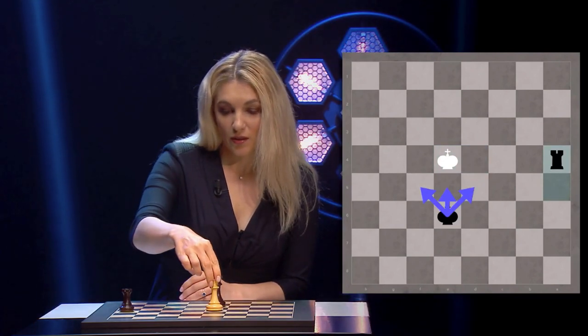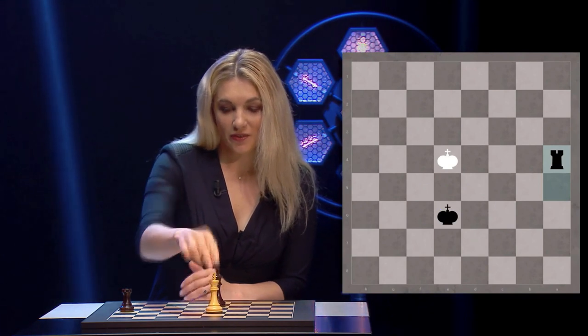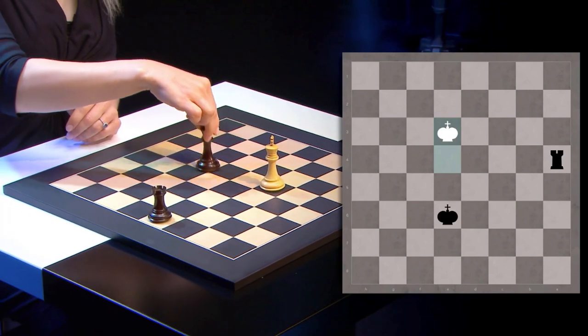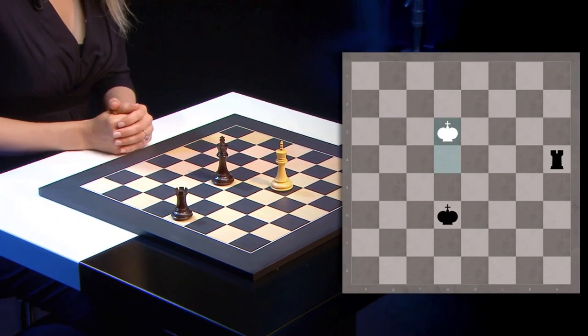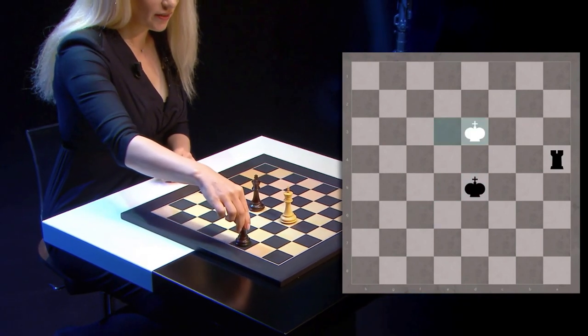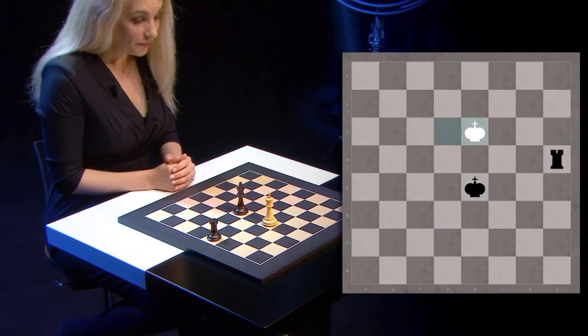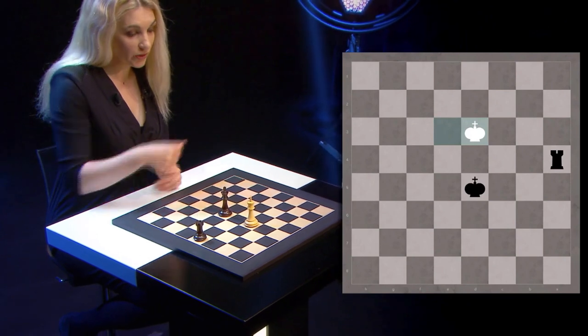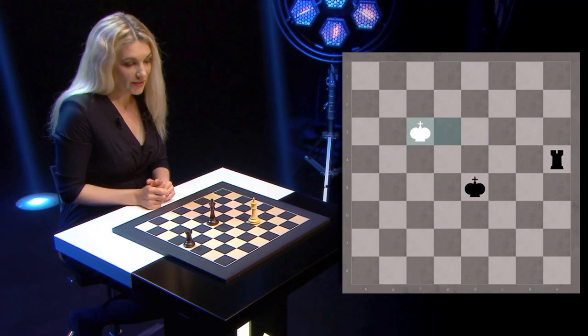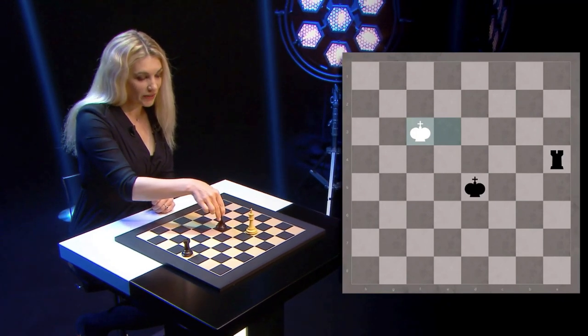White plays king e3. Here you could play king e5, but I think king d5 is the more precise move. If white plays king d3, then you simply give check and drive him even closer to the edge of the board. So white plays king f3.